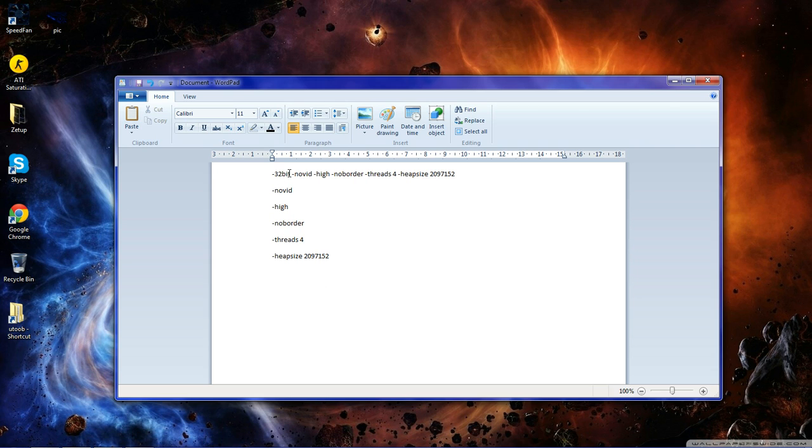So, hyphen 32-bit. That's only useful on 64-bit machines. So if you're not running Windows 64-bit, don't put that in — leave that one out because it just won't do anything.